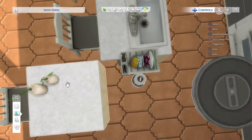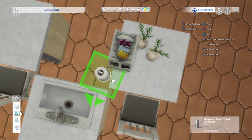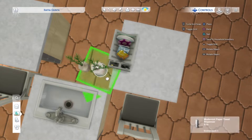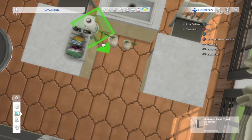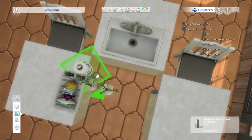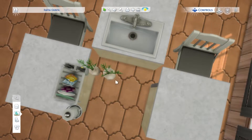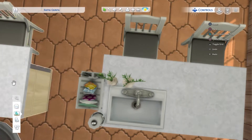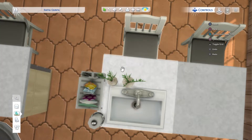We just brought out the cake from the fridge and they autonomously aged up and I was like, oh no, I hate when I miss my sims' birthdays. I always have a cake with candles in the fridge on standby so that whenever there's a birthday I'm at least prepared to blow the candles, even if that's literally the only thing that gets done. I think that's better than nothing.